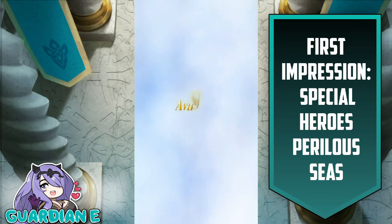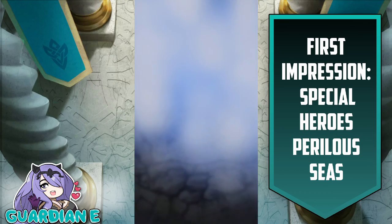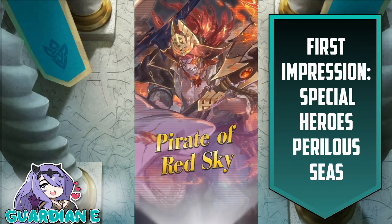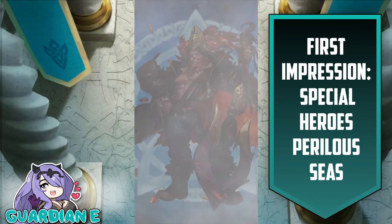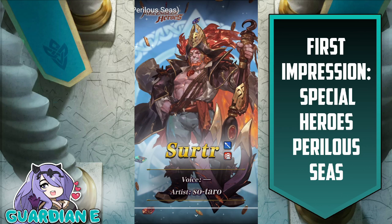The pirate theme returns — Avast Ye Landlubbers. Special heroes to battle. They're starting things off with Surtr here, Pirate of Red Sky. I love the shark in the attack animation. He is going to be a lance armor unit. Stylistically, the art they chose for him has this very rough-around-the-edges appeal. His billowing coat has a bright orange that kind of mirrors the fire element he holds dear. The shading and coloring is very watercolor-esque. It's rough around the seas, rough around Surtr — I think it fits really well.